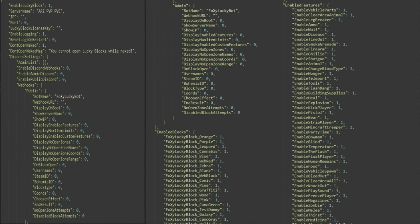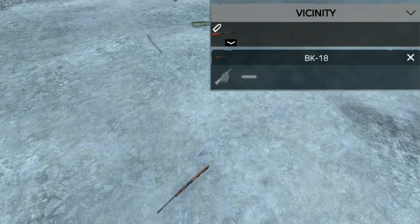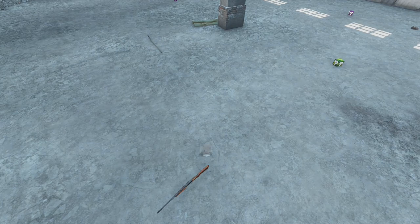With a large customizable config file, server admins will be able to set an array of options. Expect the unexpected as you face the thrill of instant riches or the shock of sudden chaos. Will you find yourself cruising in a fully loaded vehicle or fending off hordes of zombies? Every block is a heart-pounding gamble — do you have what it takes to test your luck?